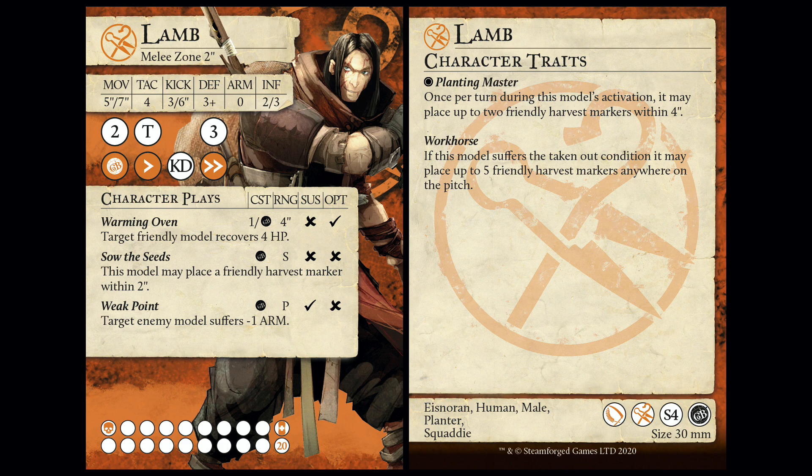You have Warming Oven, which is sinister - target friendly model recovers 4 health. Nice. Only once per turn, but that's probably for a good reason. And a 4-inch range. Sow the Seeds - place a friendly Harvest Marker within 2. Weak Point, very nice. And 20 health. Death 3 and 20 health is probably about as valuable as death 4-1 defense with 14 health. I'm not even sure it is, to be honest.